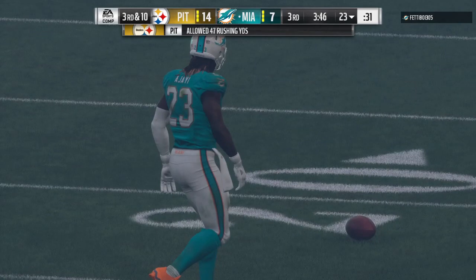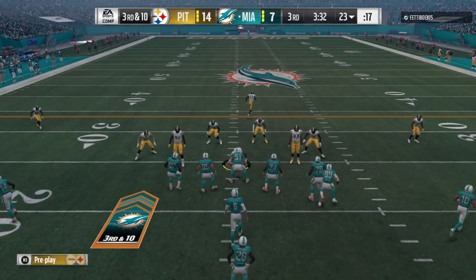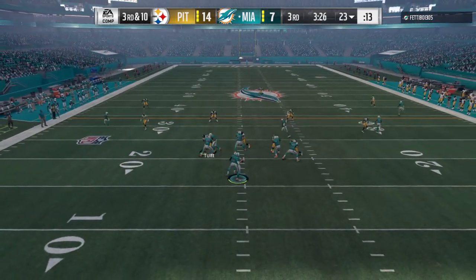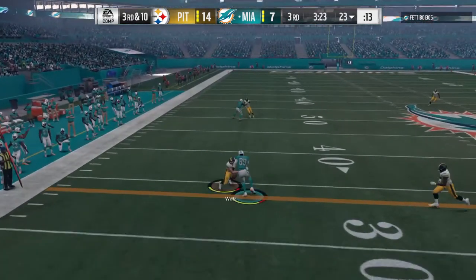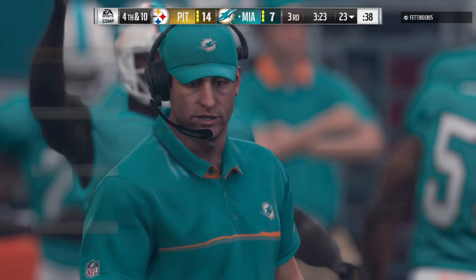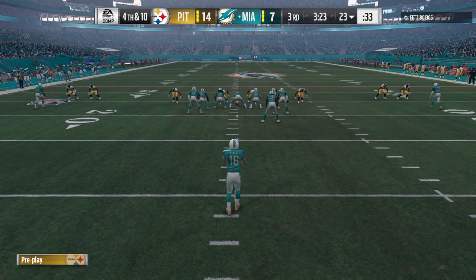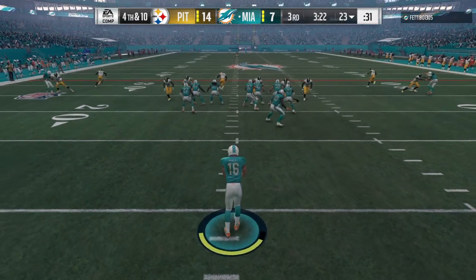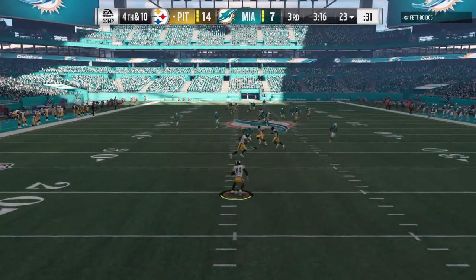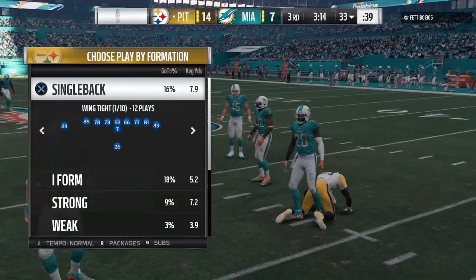Sometimes with the running game you've just got to stick with it, but maybe change up blocking assignments or run different plays while keeping the overall essence of the run game. An incomplete pass with contact and the ball roams free, bringing up fourth down. The Dolphins are totally out of sync. Brown gets a good punt return — 13 yards — and the Steelers go on offense, first and ten.